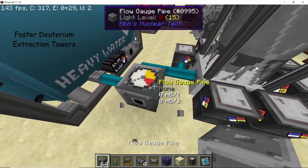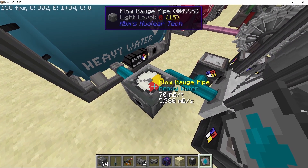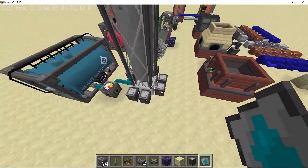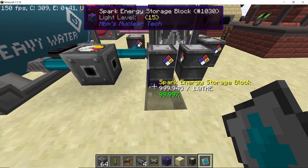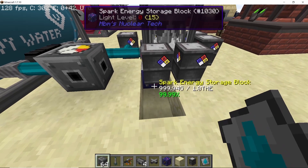Moving to machine updates: deuterium extractors are very fast now and can be maxed out completely. The maximum rate is 1400 millibuckets per second while using seven heavy buckets of water — each heavy bucket of water contributes 200 millibuckets per second of heavy water. The power consumed remains the same at 1 million HV per second.